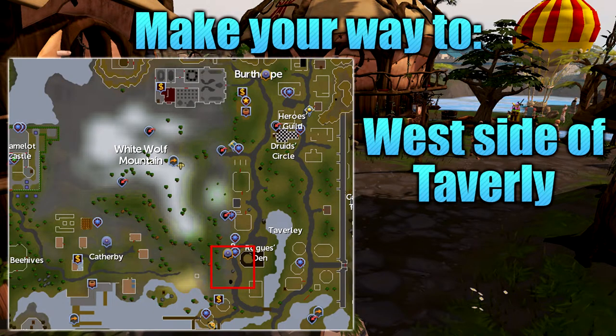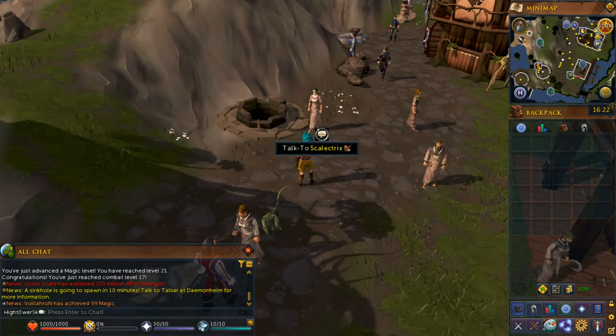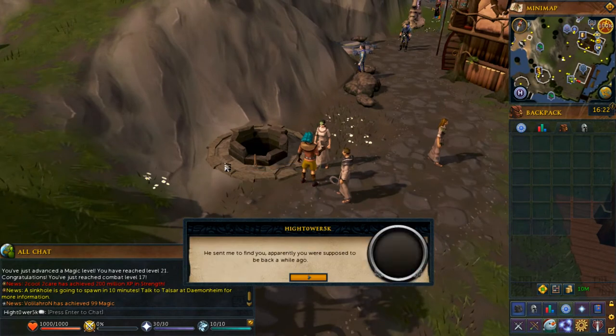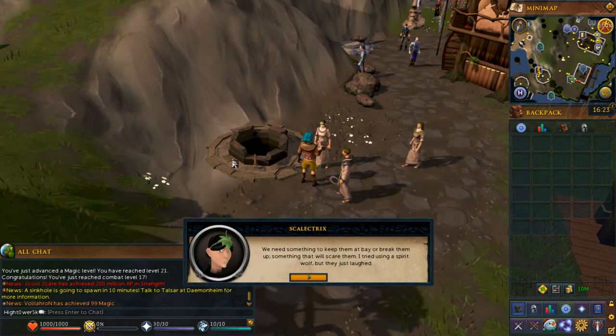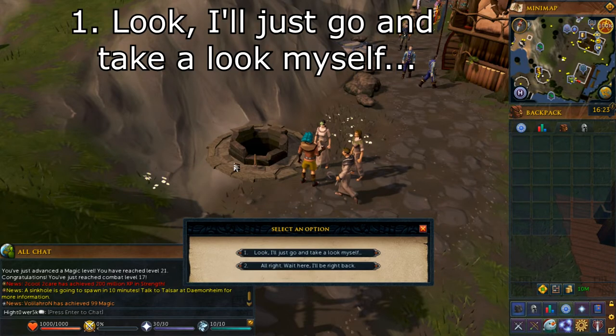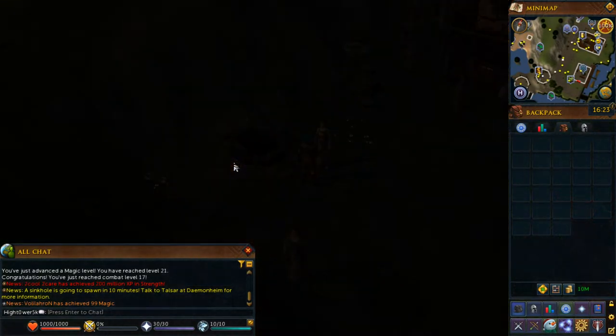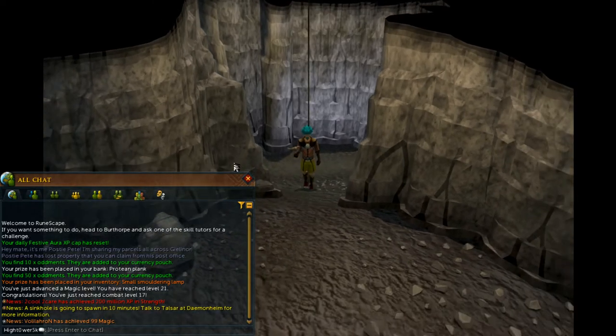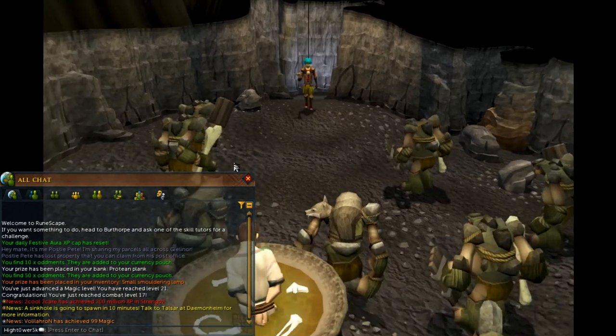From here, make your way to the location shown on screen, which is at the west side of Taverly. The best way of getting there is by using the lodestone and then walking south. Alternatively, you can just walk from your current location. Once you arrive, go ahead and speak with Scale Eptrix. Select option number 1, 'Look, I'll just go and take a look myself,' and then you'll go into a short cutscene. Continue through all of the chat and dialogue while in this cutscene.